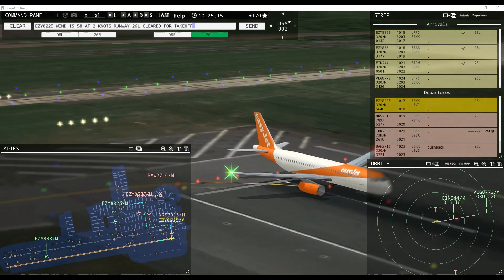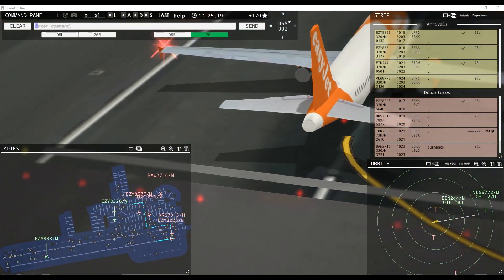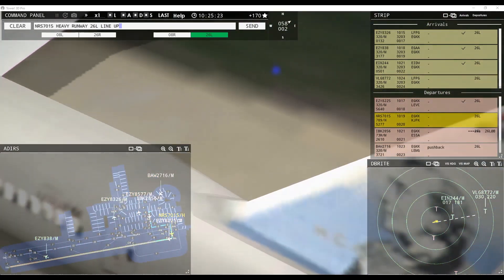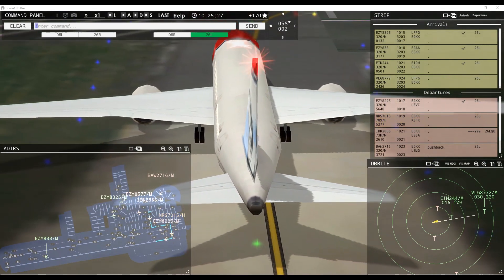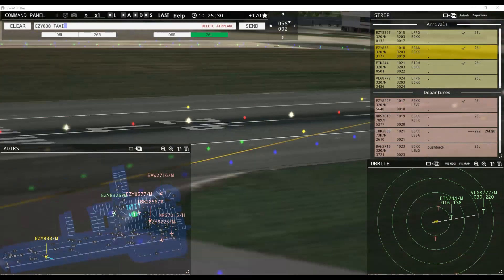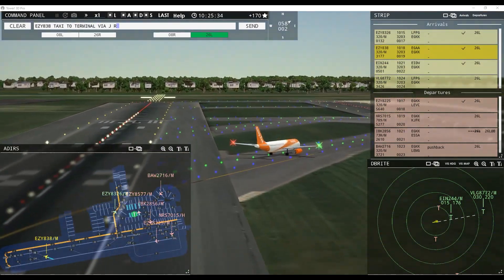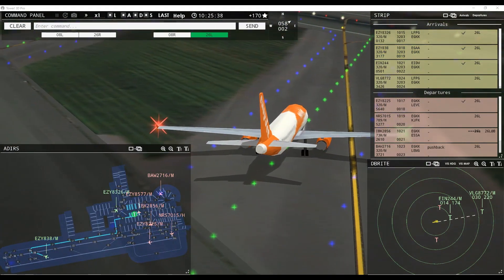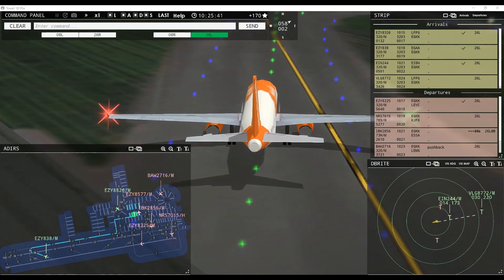Runway 26 left cleared to land, Shamrock 244. Red Nose 7015 heavy, runway 26 left line up and wait behind next landing aircraft. Runway 26 left cleared for takeoff, EZ-8225. EZ-838, exit to terminal via Juliet Romeo Kilo. Runway 26 left line up and wait behind next landing aircraft, Red Nose 7015 heavy. EZ-8577 pushback approved, expect runway 26 left.